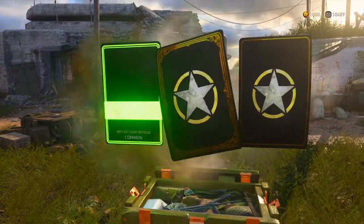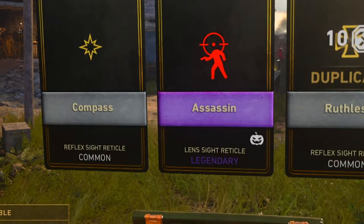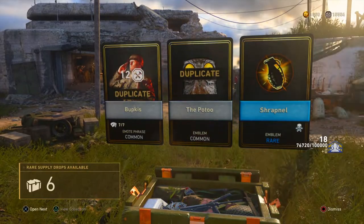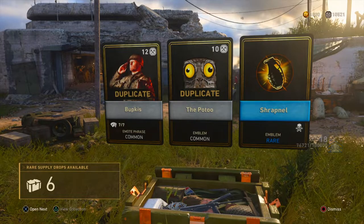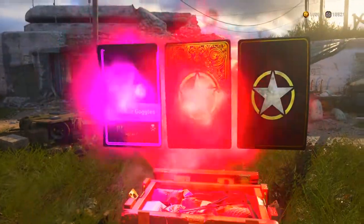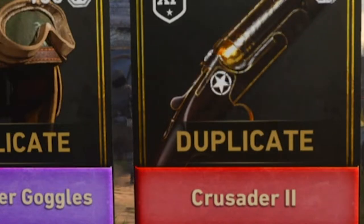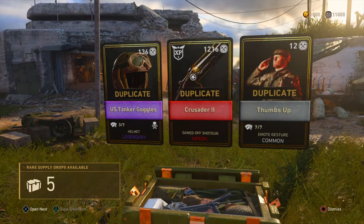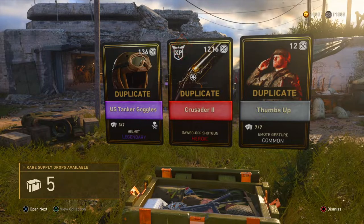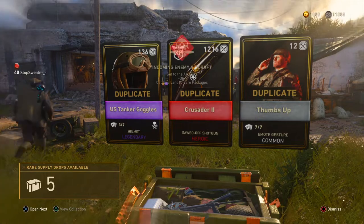Next. Okay, that one's okay. I don't care for any of those. Next — nothing again. Bupkis. Alright, now I'm intrigued. Oh, heroic, let's go — heroic! And it's a sawed-off shotgun, dude — arguably the worst gun in this game. And just to make matters worse, I already have it. This whole entire drop was a duplicate — that's incredible.